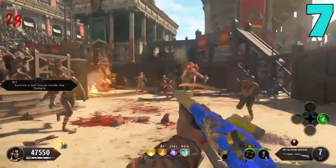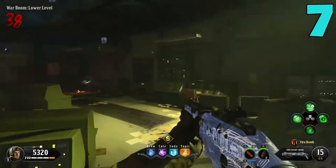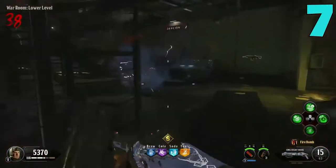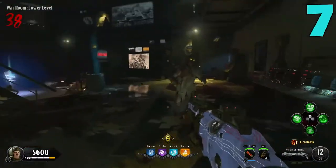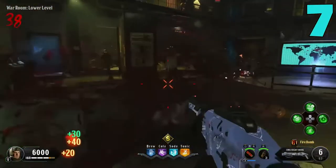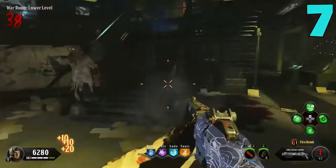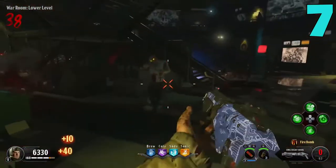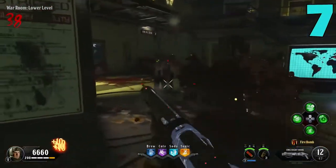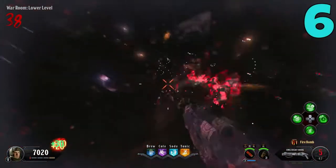At number 7 we have a shotgun — the Mog 12. The Mog 12 is a wall gun and is kind of considered the KRM of BO4 Zombies. It's not quite as good as the KRM was, but it's definitely a solid shotgun. I think of this as a great zombie-clearing gun — if you have a zombie blocking your path or you're doing Easter egg steps, this gun is perfect for that. It's not what you want for high-round runs, but for training around the map and doing Easter eggs, it's perfect.